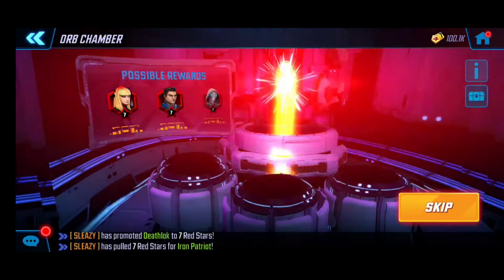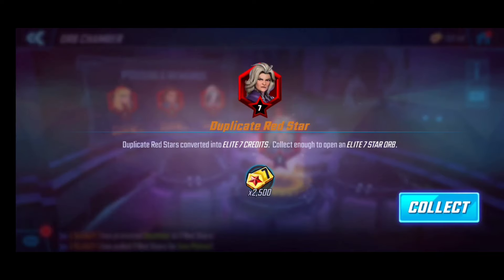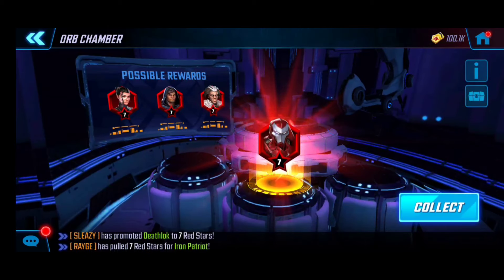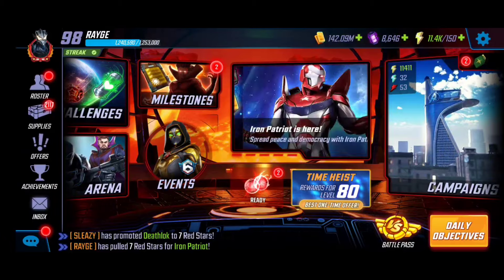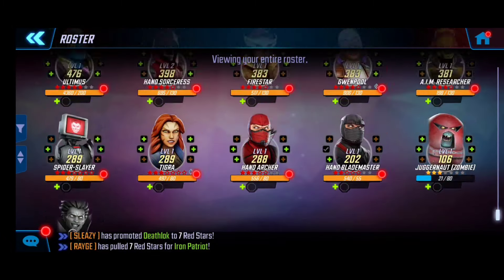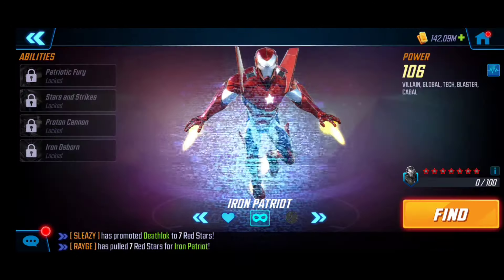Continually building our roster — as you can see, duplicates just give us another chance to re-roll, which is really where you want your roster level at this point. It's just about getting the right character. And there you go — seven-red Iron Patriot! This is the way to pull the unlocks, especially getting that boosted promo. Now let's go to where Iron Patriot is slotted. I may have saved him at the very top — yeah, there he is.